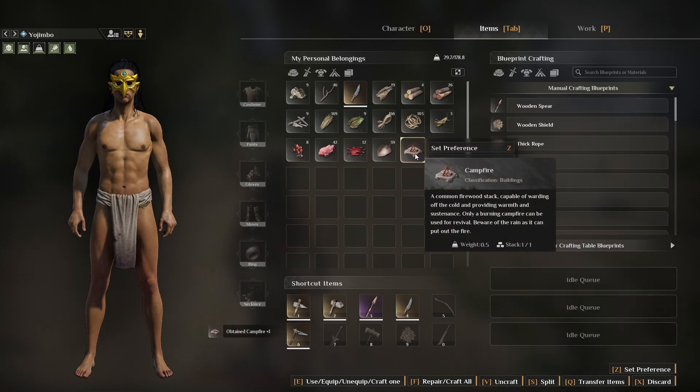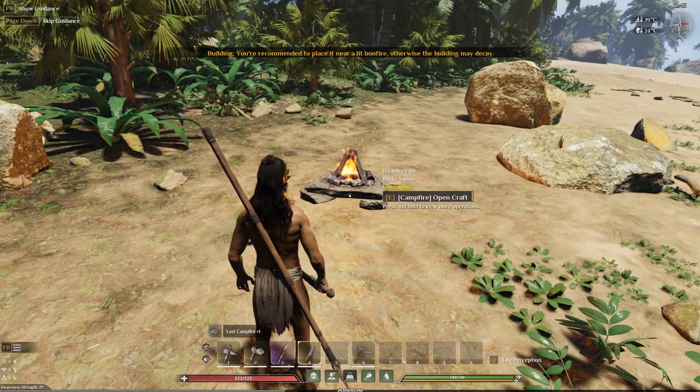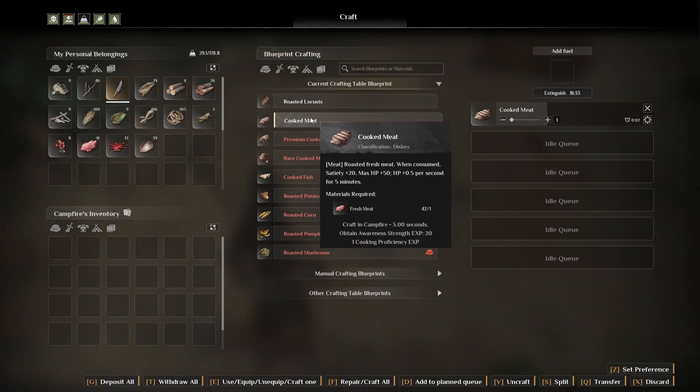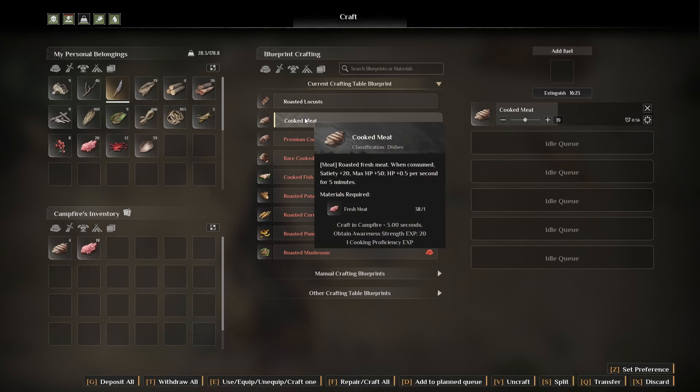As soon as it's crafted, we shall place it. Once placed, we press the E key to open the craft menu. Select the cooked meat, press E to add it to the queue and cook. Here we've added 19. It's going to take 16 minutes to cook that much.